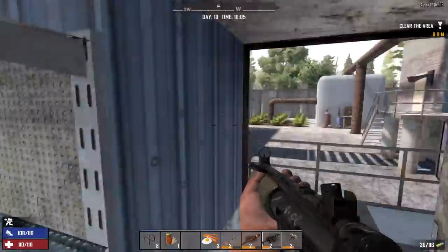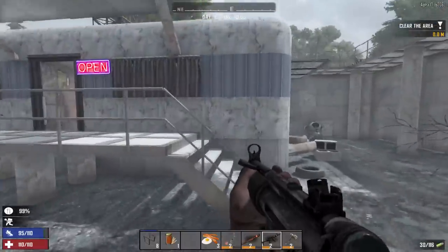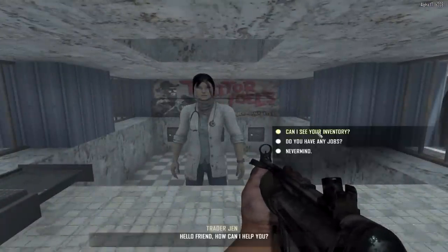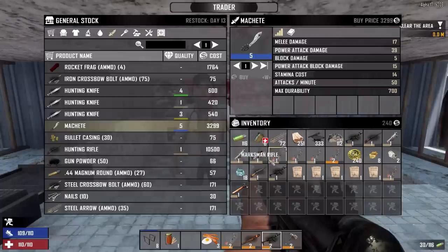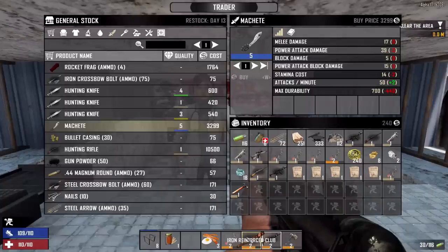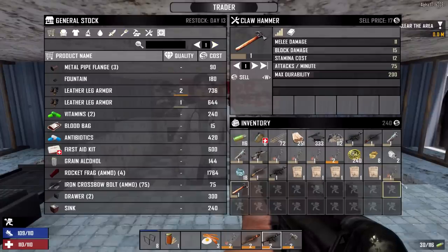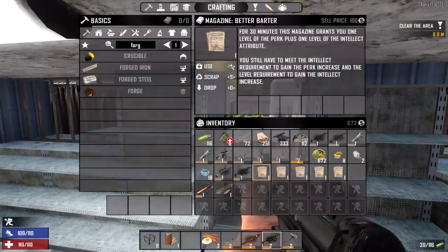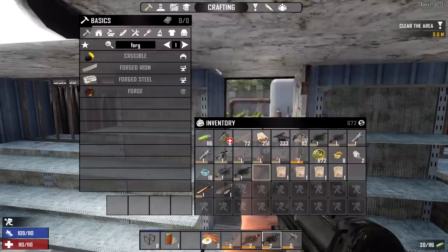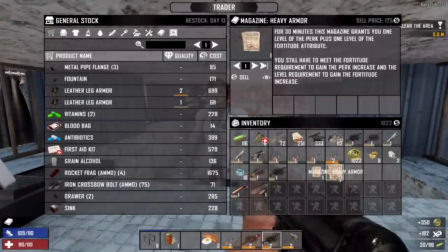I hear noises — a zombie shows up but we deal with it. Back to the machete: how does it compare to our iron club? A little bit more power attack damage but not that amazing, and the trader's item is way higher quality than ours. I don't think the trader has anything good to buy, but I'm interested in selling. Oh — there's a Better Barter magazine we could use. As we use that our barter skill goes up, meaning we can get even more money for all this stuff we're about to sell.